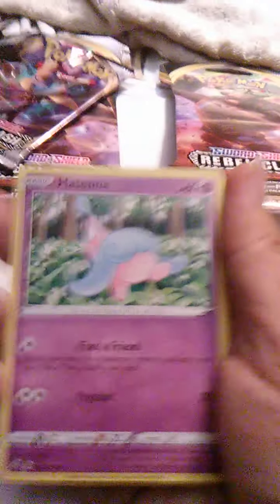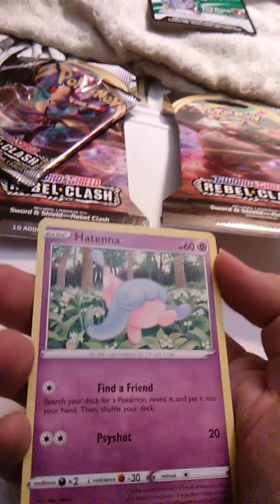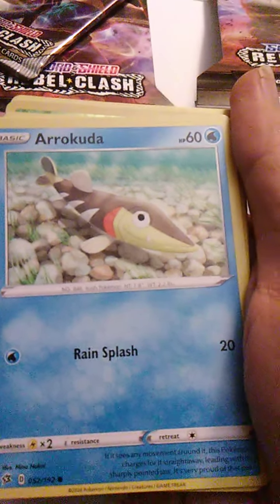The very first card is Hatenna with Find a Friend and Psychic Shot. We have Arrokuda with Rainsplash.